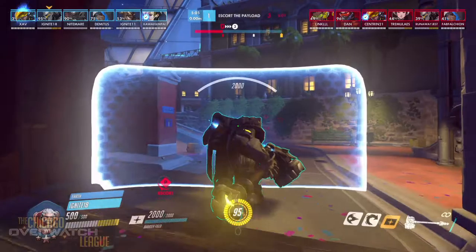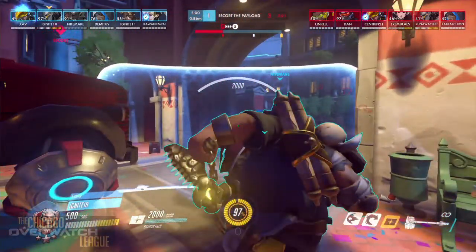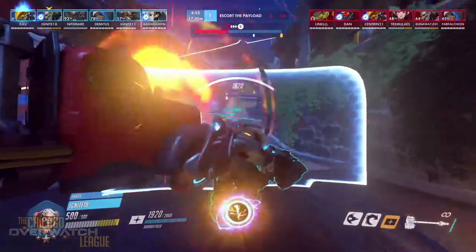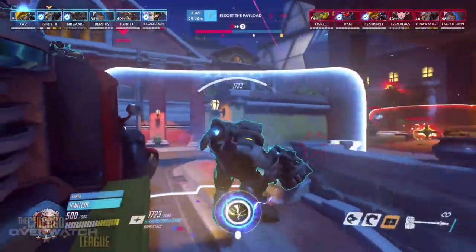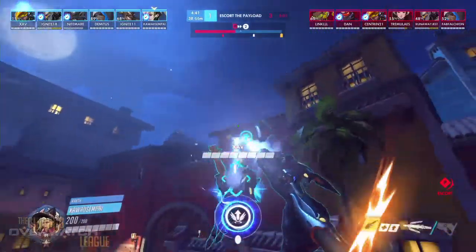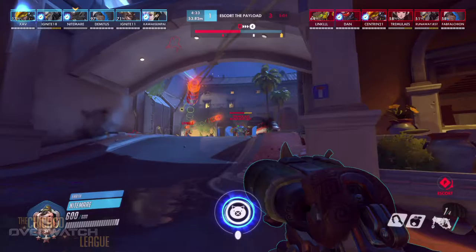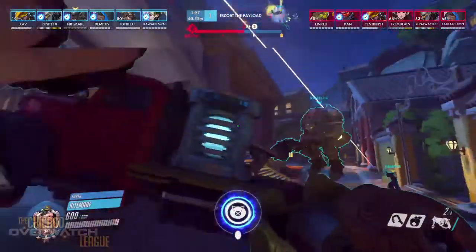We've got two teams that are very hungry and very offensive. Trying hard — this tank main was not doing his tank last time, but maybe he's a little more comfortable in this new spot. He's going to have Earth Shatter down, and as long as Runaway Jess can keep his shield up they'll be okay. We'll see who lands a good Earth Shatter — it can definitely be game-changing.